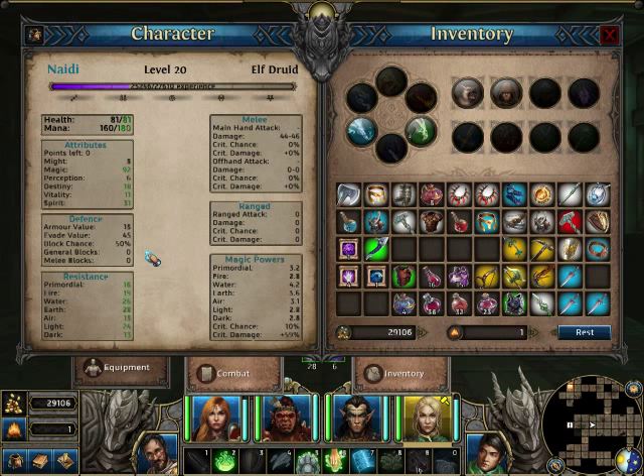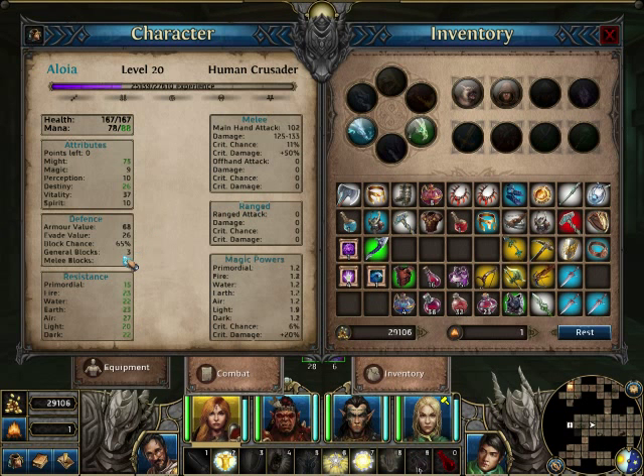Finally, we have blocking. Let's take this Crusader — she has 3 general blocks and 1 melee block, giving 65% chance to block an attack, for a total of 4 blocks. She has 3 block attempts applying to both ranged and melee attacks. Mind you, it doesn't affect magic at all — only physical and ranged attacks. So throwing spears can be blocked, but a fireball cannot. Block chance is a flat value and is not affected by your opponent's attack skill, so 65% remains regardless of how strong your opponent is. This is why using a shield on at least one character is a really good idea.